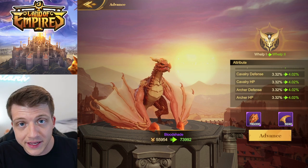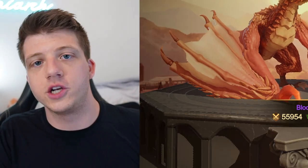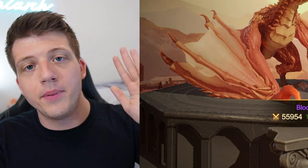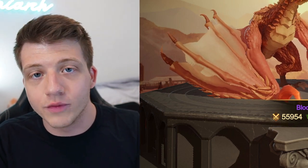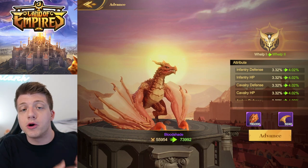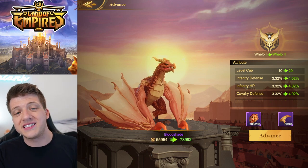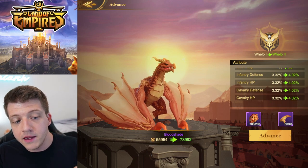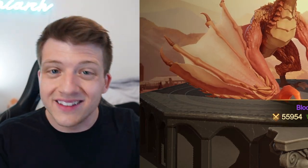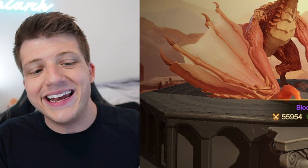All the different Titanios give different stat buffs depending on what stage they're in, so this helps you decide which Titanio pairs well with your specific army depending on what troops and heroes you're using. This is a game of min-maxing — if one of your armies has a really powerful infantry hero, adding a Titanio that gives the most beneficial infantry stats is probably the best strategy. For Bloodshade specifically, all the stats he gives are defense and HP for all three troop types.